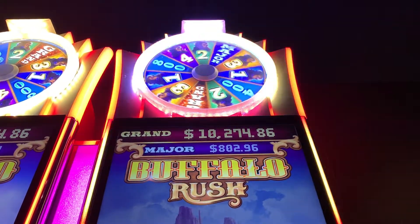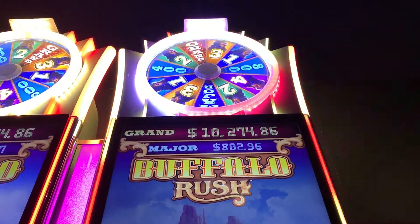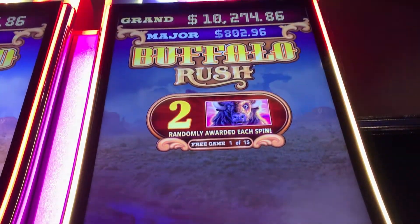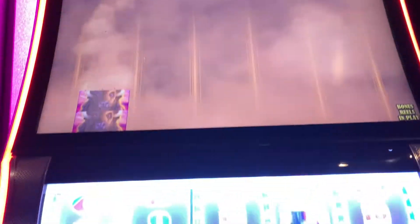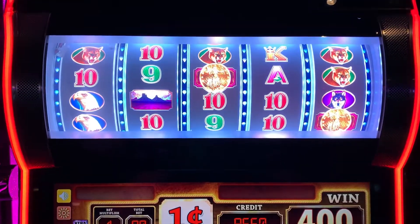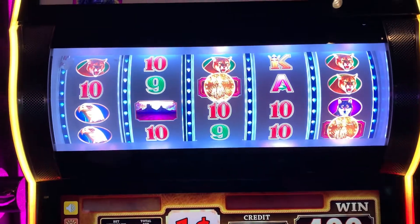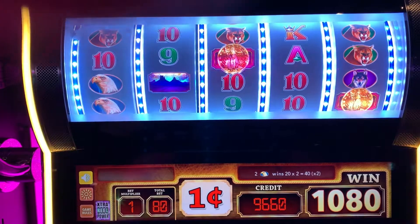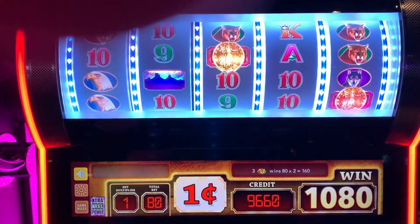You got the four trigger — we can hit the Grand, can't we? There it is — oh no, two again. Okay, just like last time, but hopefully this is going to be better. Alright, first spin re-trigger! Five more spins — that gives us 20 total now. And we got a couple Buffaloes at the front. Already we have surpassed last time's bonus.